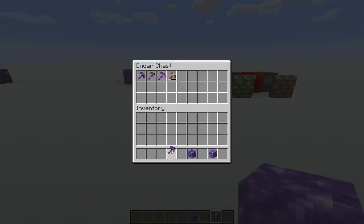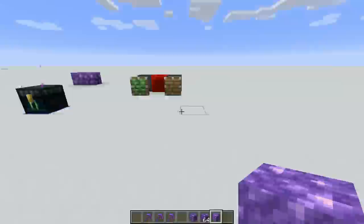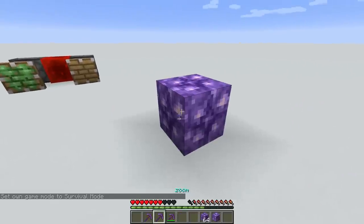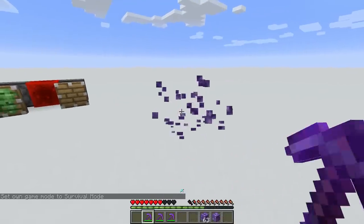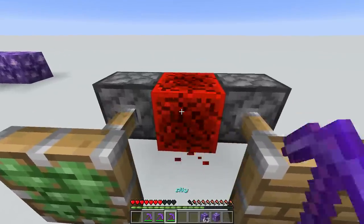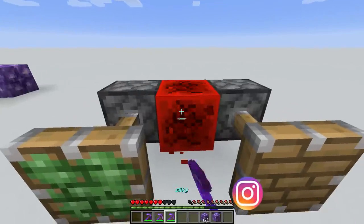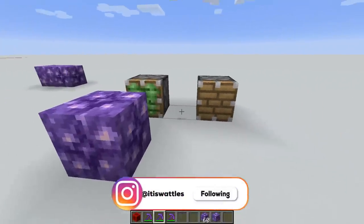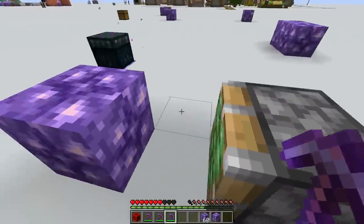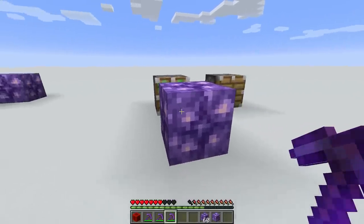Let's talk obtaining in survival. The budding amethyst block will generate in your world as part of amethyst geodes. If you want to pick this block up, bad news - you actually can't. Silk touch isn't going to work, efficiency obviously not going to work, and fortune doesn't work either. You cannot pick this block up in survival. You also cannot move this block with pistons - it breaks instantly. Even a sticky piston won't work. This block cannot be moved in any way by pistons, and you cannot pick it up in survival. There's literally no way to get it in survival.